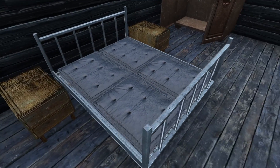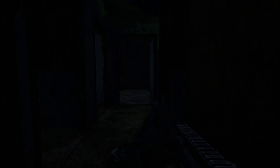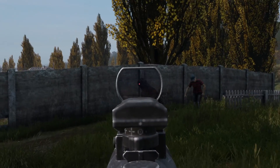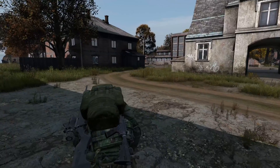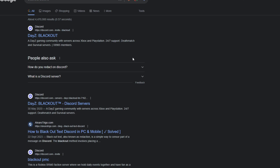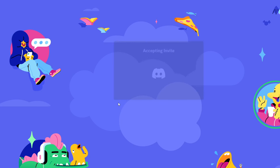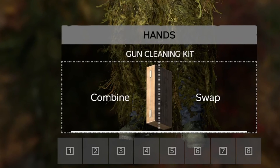Before moving on to troubleshooting, there are a few things you absolutely need to know. Some servers require whitelisting, meaning you won't be able to join until you have been given access. This is to stop rule breaking and more easily monitor the server — it's absolutely a good thing, though it doesn't always feel like it when you just want to play. Usually you'll need to join the server's Discord channel to get whitelisted. Just Google the server name and the word Discord and they'll usually show up. The Discord will tell you exactly how to get whitelisted — most are as simple as sharing your Steam name so an admin can add you to the entry list.